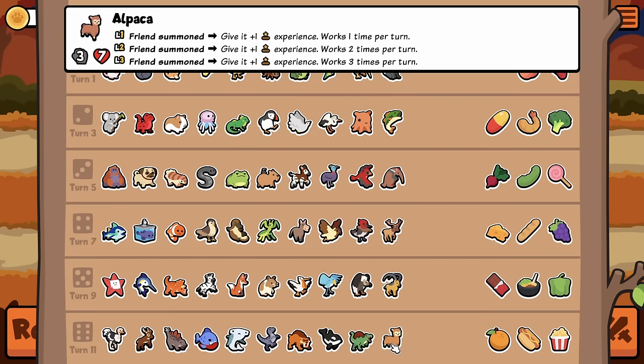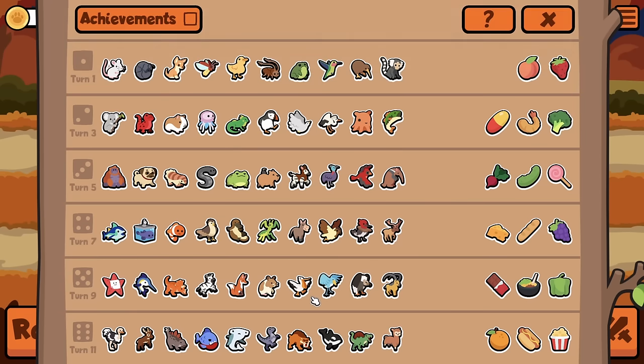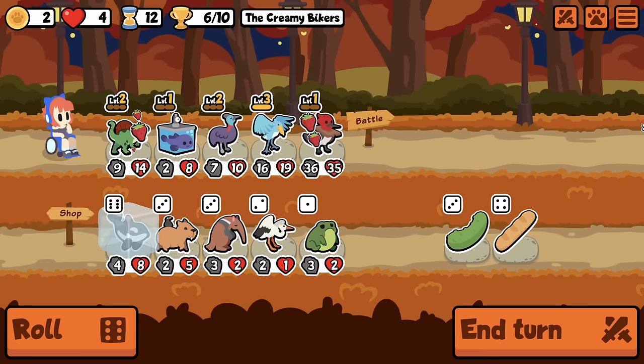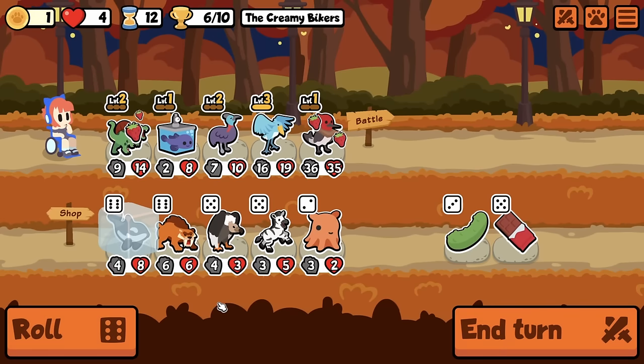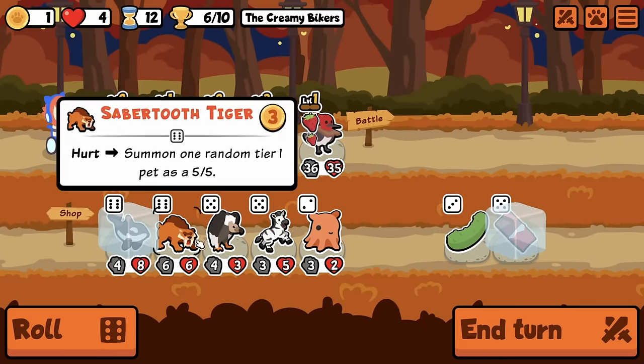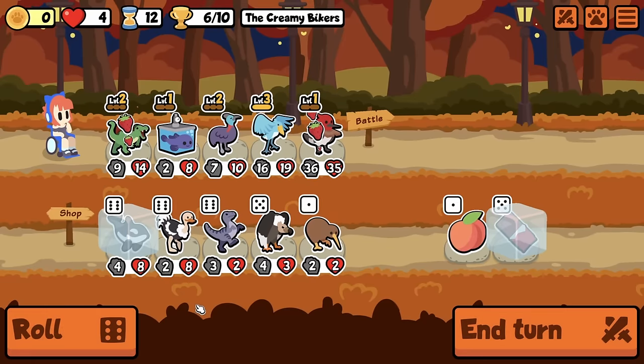Alpaca was in here — wait, Alpaca's a Tier 6? Friend Summon, give it plus 1 experience. No fucking way. I missed that too. How was none of this in the patch notes? Who's doing these patch notes? How did you miss all of this?